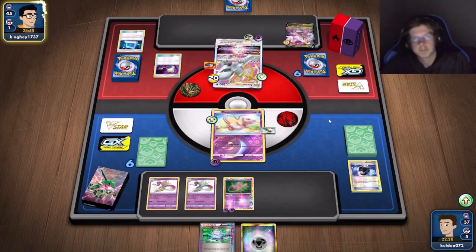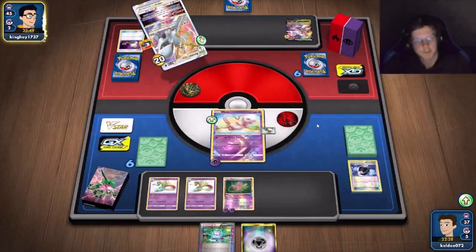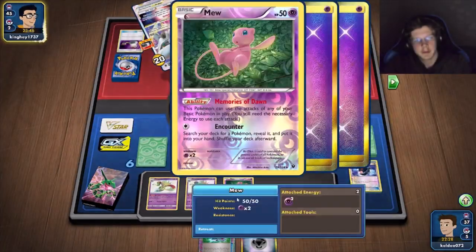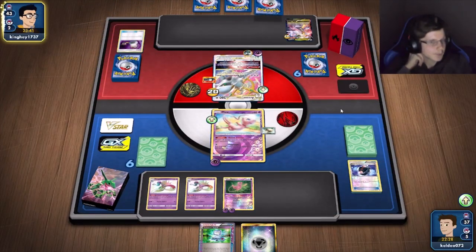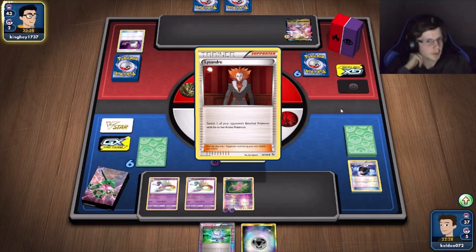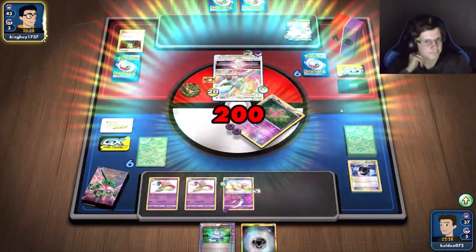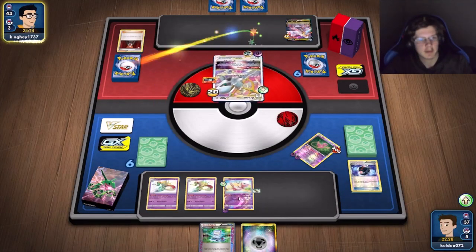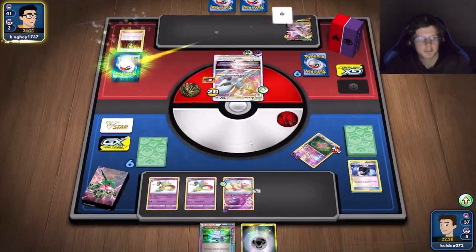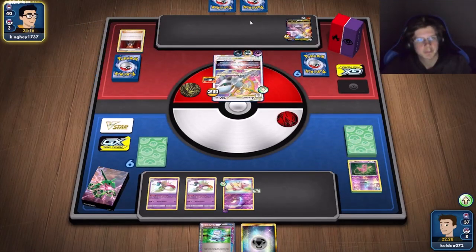With that it'd be 260 damage — I just need three psychics and one metal. He's probably using the V-Star for some kind of drawing support like Arceus Dawn. I play all basic energy so that stadium can't wall me out. Oh wow — he just went for a Boss off the V-Star? Not even a draw supporter, just goes straight for the Boss. Classic.